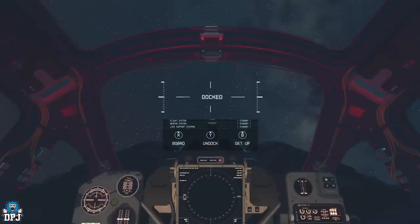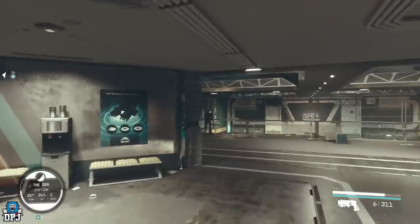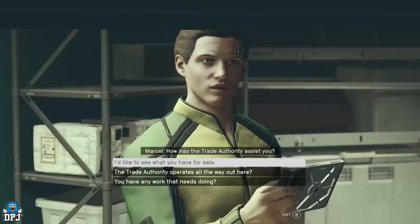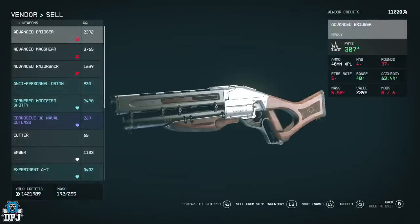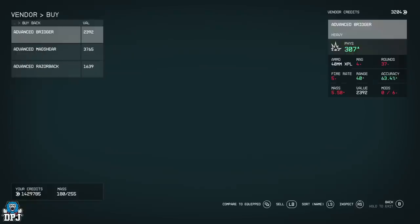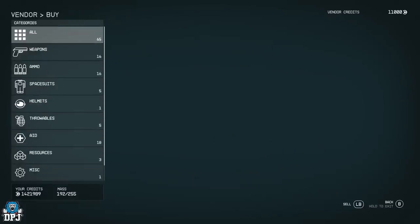You want to come to the vendor here and click on him. You want to sell these items to him — find your stolen items: the Bridger, the Mag Shear, and the Razorback. Sell them to him, then go back to the shop inventory, come to the very bottom where it says 'Buy Back,' and buy them back — this removes the stolen status.